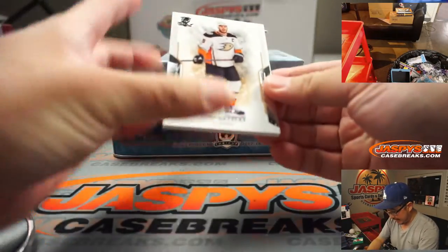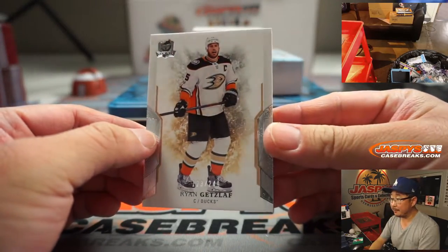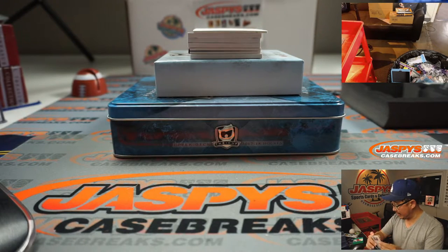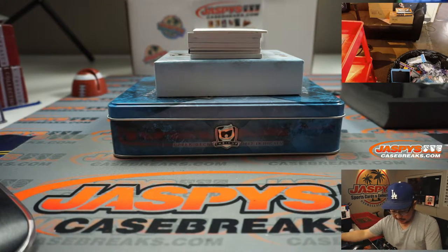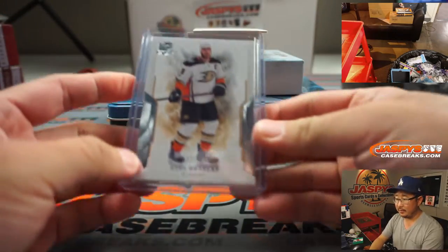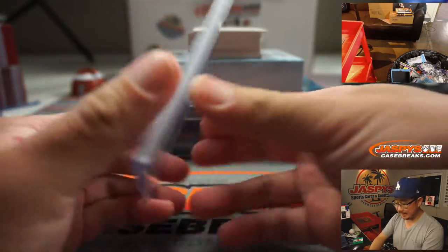All right. First guy out of the gate is Ryan Getzlaff — one, two, three out of two-four-nine. This card is going to Jake in number three.